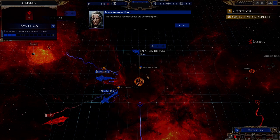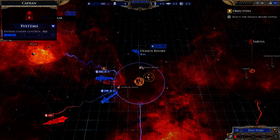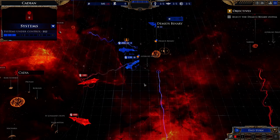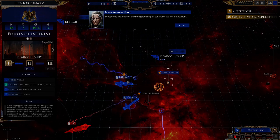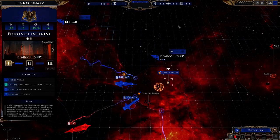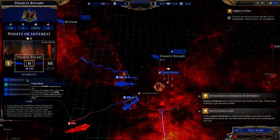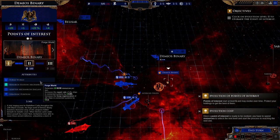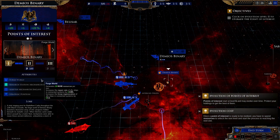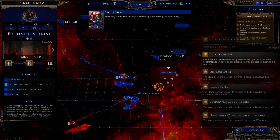The systems we've reclaimed are developing well. You have these little tokens with an exclamation point on most systems — this lets you know there's something to upgrade. You can click on a system and upgrade it once you reach a certain number of evolutions. This one has a forge world, so it generates 20 income, 40 once we upgrade to level two, and 80 at level three. We'll go ahead and spend the points.